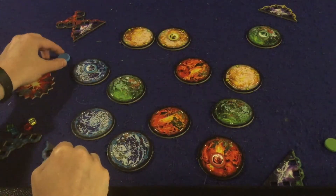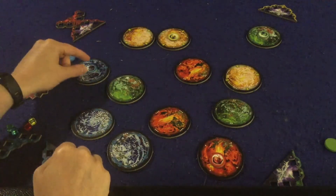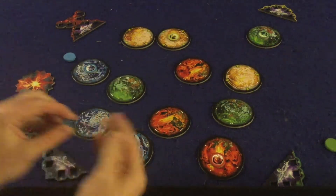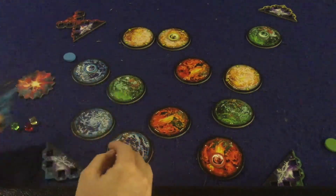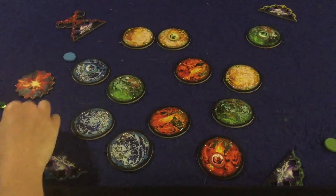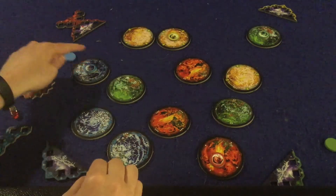Let's say I'm able to flick to that planet — we'll say it's in bounds. I would then take the blue cube in front of me and put it into my cargo hold. That would be the end of a pretty productive turn.